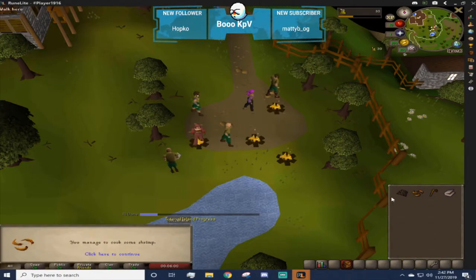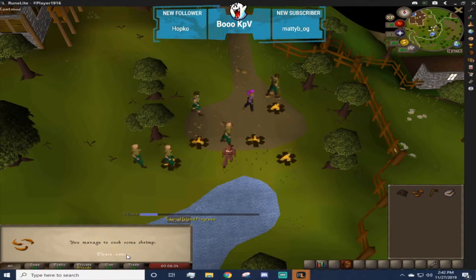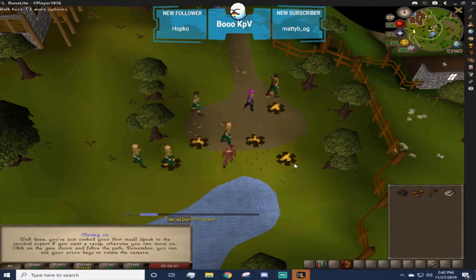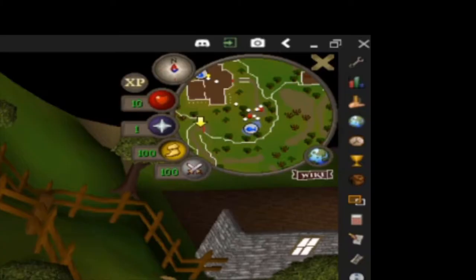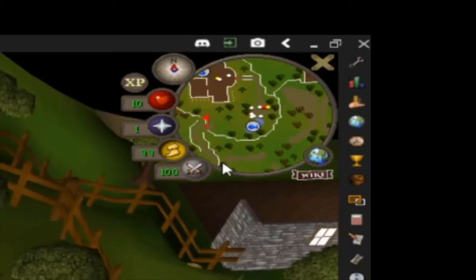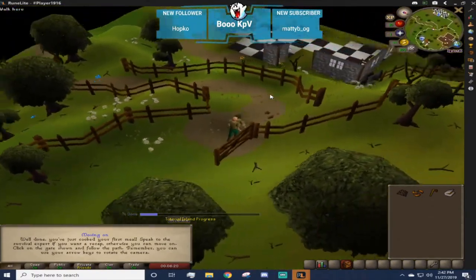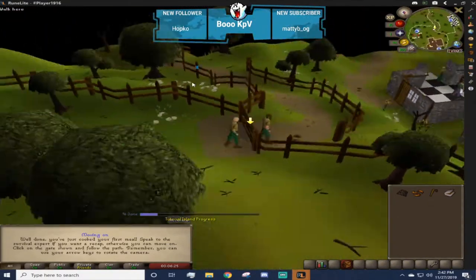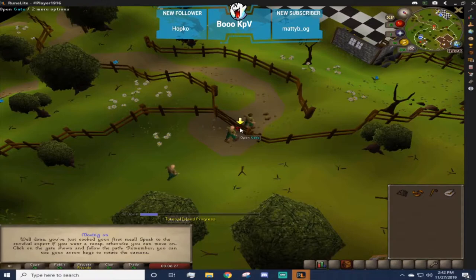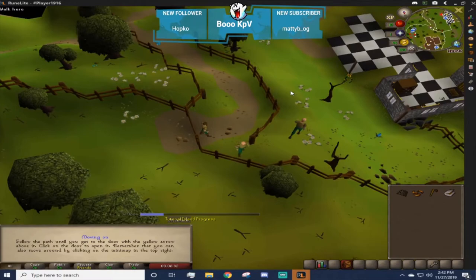I cooked some shrimp and now it's going to tell me to move on. If you look in the top right-hand corner you will have a mini map - the next arrow will be on it. You can turn your camera using the arrow keys or click and hold the mouse scroll wheel to move your camera as well. I'm going to click on the gate to open it, walk out, and you can see the arrows to the next door.